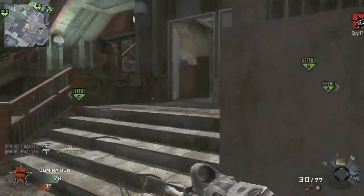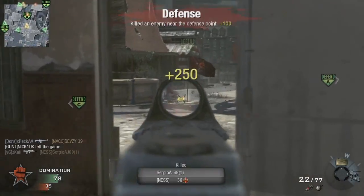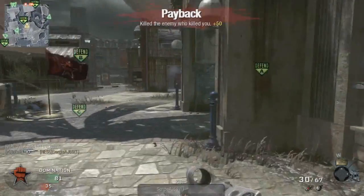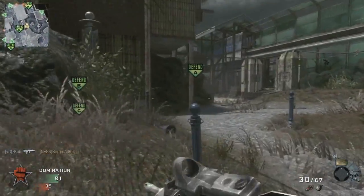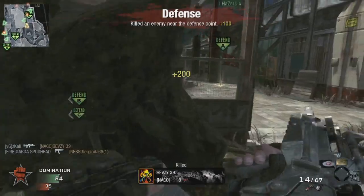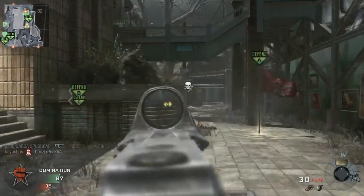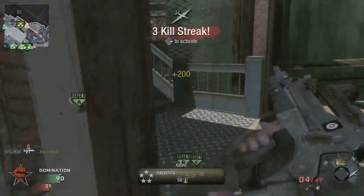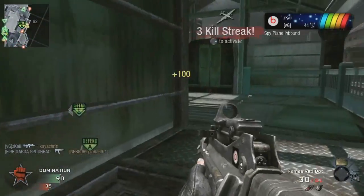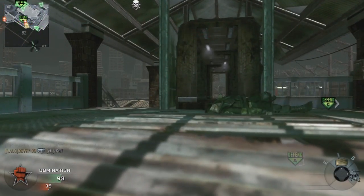I was trying to run away from C because I really did not want them to get A, and here I had a little spasm because I didn't want the screen to black out. I didn't want them to capture it because if they captured A they would have surely captured B, and if we weren't winning by a hundred and something then we could have potentially lost the match. So I made sure I defended A which is our home flag, and B is our bonus flag.